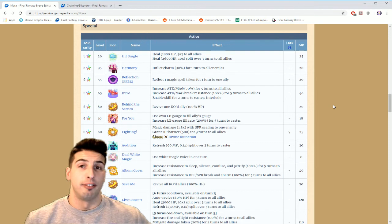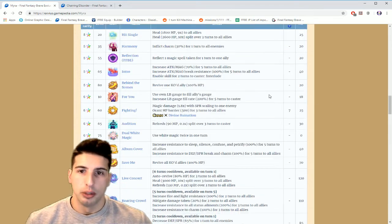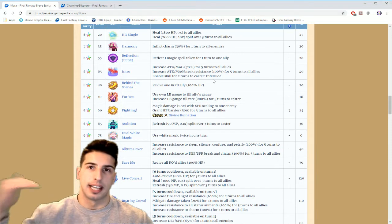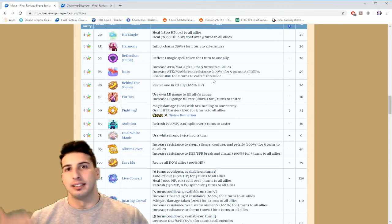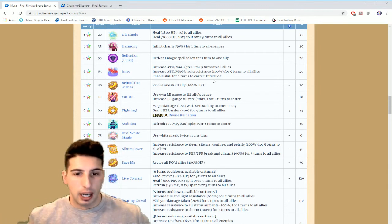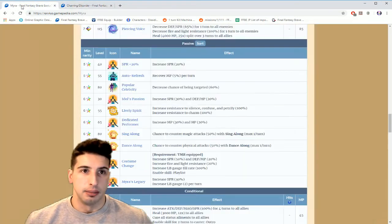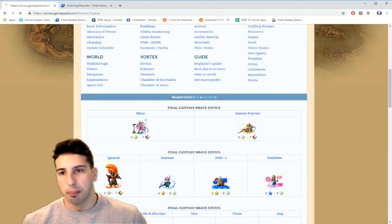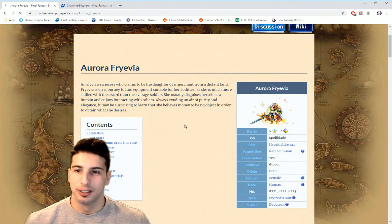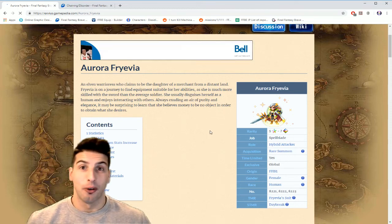A lot of Mira's abilities are hidden behind casting a move first before you can use them on the second or third turn — I'm not a big fan of that. With Zargabath or Nicole, turn one you just boost everybody by 140 and you're good to go. For me, the real gem on this banner is Aurora Frevia. I'm pulling for her because I want more hybrid damage dealers — I don't need another healer or buffer.